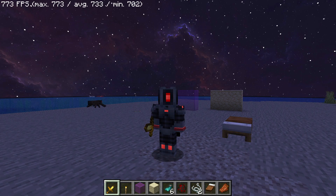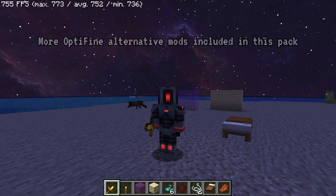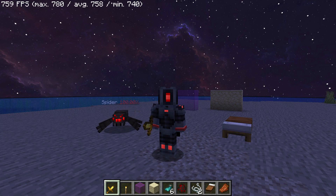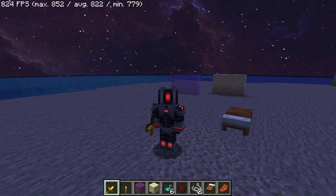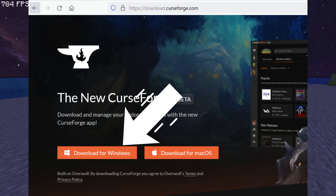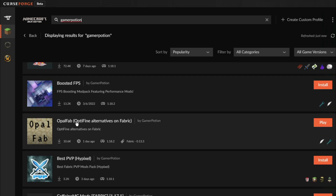So if you're looking for OptiFine alternative mods for Fabric on Minecraft 1.18.2, definitely get the Opal Fab mod pack. Version 1.3 has some really nice mods included and also comes with performance-based mods. I recommend getting it on the CurseForge client - I'll leave a link in the description. Go to the CurseForge website, click on the CurseForge app link, download the client, then search for mod packs and type in 'Opal Fab' or 'A Gamer Potion' to check out my other mod packs.